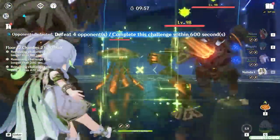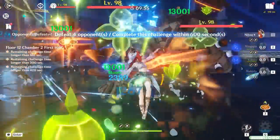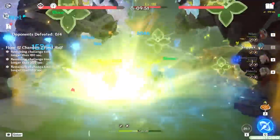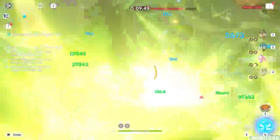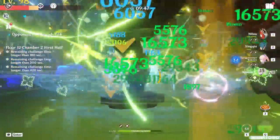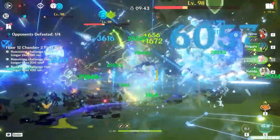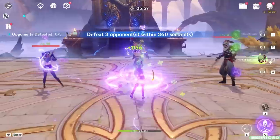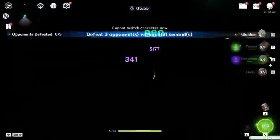Finally, Alhaitham can work in regular Bloom teams and Burgeon teams, but to put it simply there are much better options out there. These teams tend to lean towards quickswap playstyles, which doesn't serve Alhaitham much at all, so while he is functional in both types of teams, you'll notice he thrives much more in Quicken and Quick Bloom teams. Luckily, there are a million different variants of Quicken and Quick Bloom teams to work with anyways, so you have options.